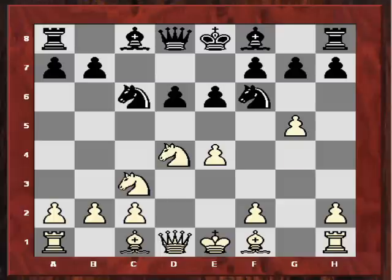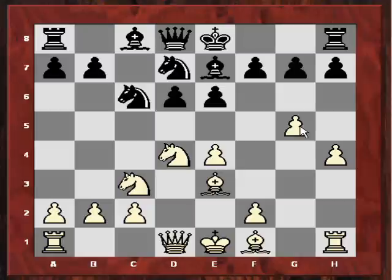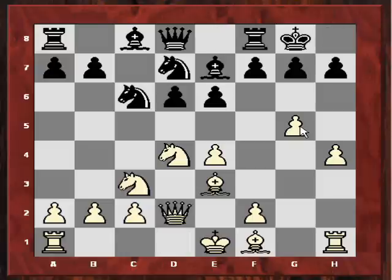After Nc6, g5 — black has been forced back already — Nd7. And after h4, white's plan is pretty straightforward: castle queenside and blast black on the kingside, using these pawns as battering rams against the black king. After Be7, Be3, it's the English system, popularized by grandmasters like Nunn and others. This is a fierce direct way of playing against the Scheveningen Sicilian. After castles, just Qd2, a6, and I castle queenside.